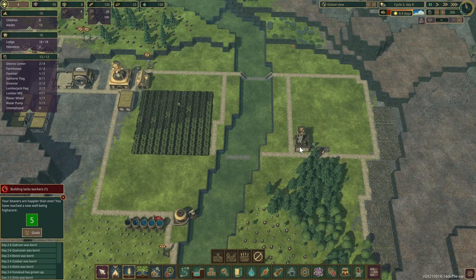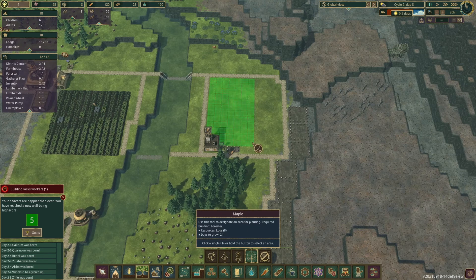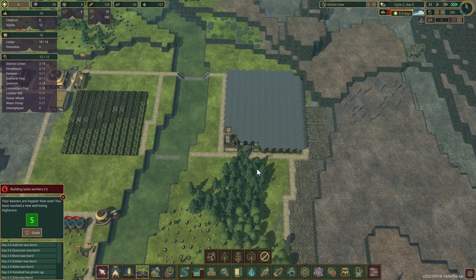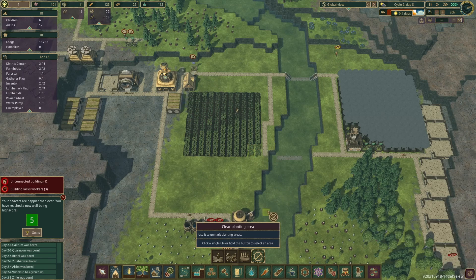Press pause — the forester's done and I haven't told him what to do. All maple trees, all the time. This is going to be a wall, ladder, road, road, and road. There we go.